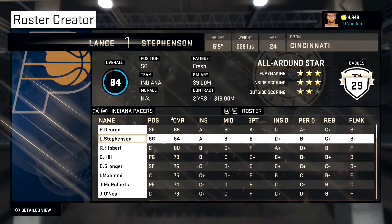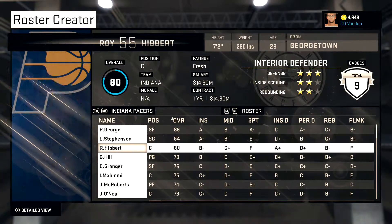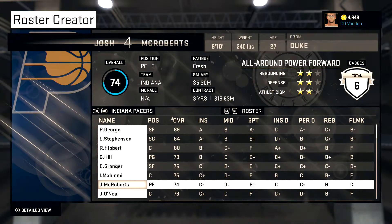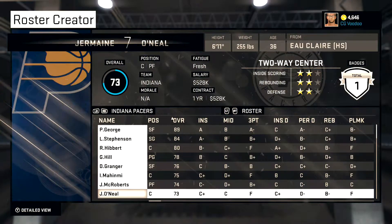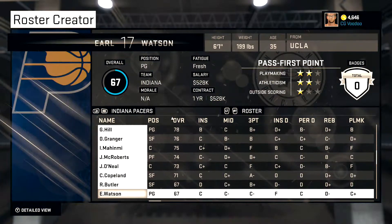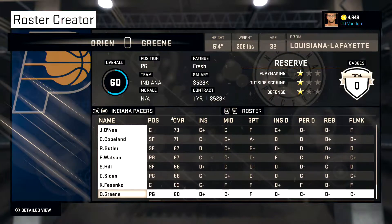Pacers — another pretty current team. Lance obviously brought back, Danny Granger brought back, Josh McRoberts — I actually played with them for quite a bit so I brought him there. Good old Jermaine O'Neal. That's about it for them.